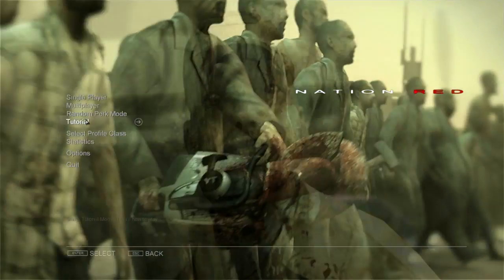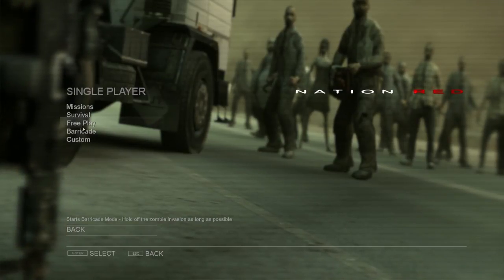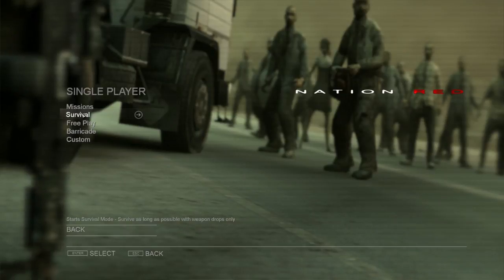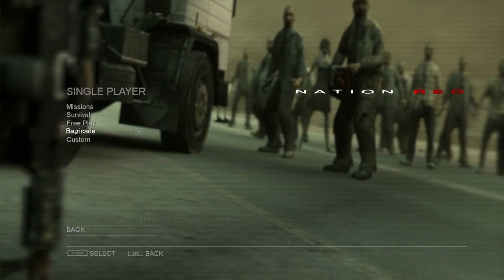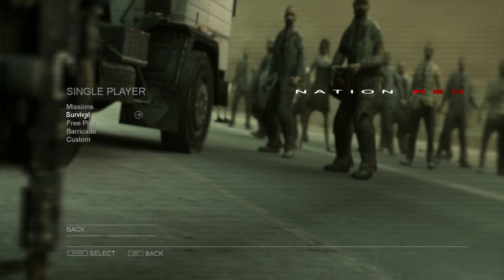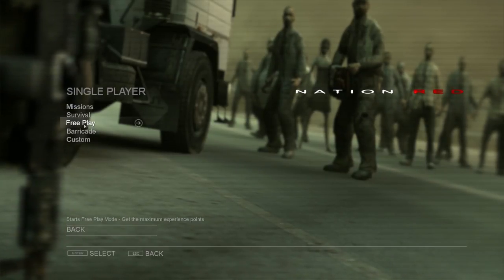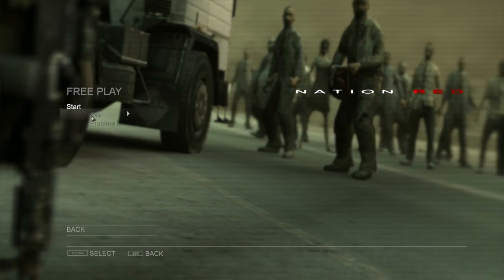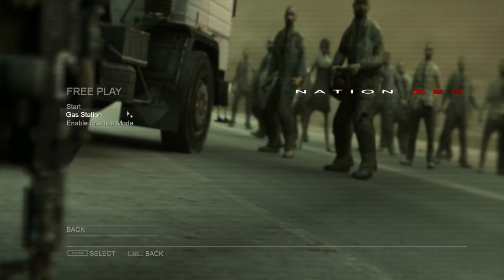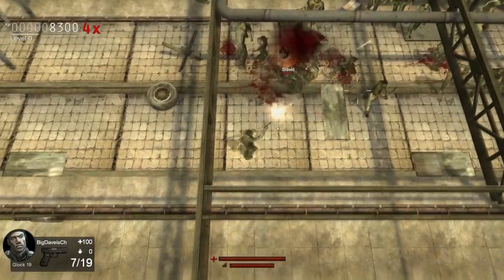So let's go ahead and take a look at one of the other modes before we go. Free play — let's see: hold off the zombie invasion as long as possible; survive as long as possible with weapon drops only. These are all very similar descriptions of these game modes. Let's just do free play — warehouse, gas station, roadworks. Warehouse it is. Let's do practice.